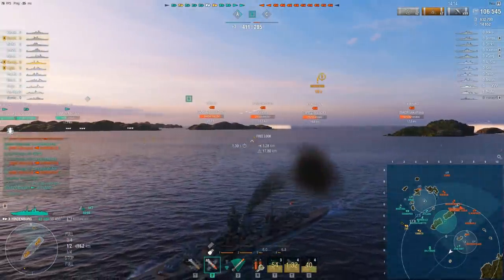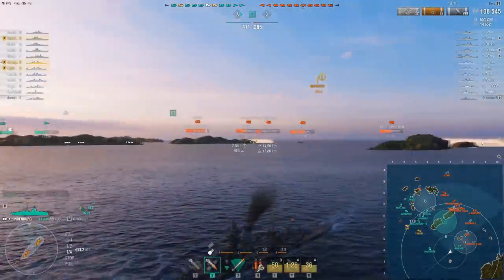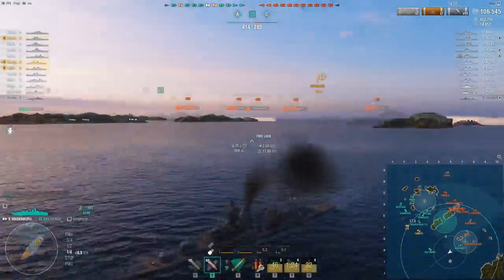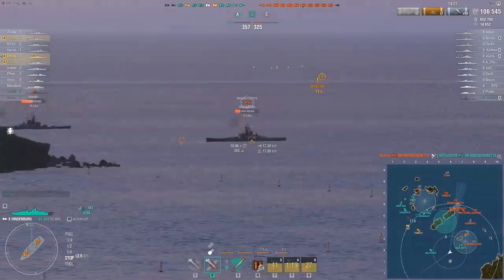Already not even six minutes in, Devo is already at 106,000 damage. Hindenburg can output that damage very, very quickly. You can also notice that he's not really always focusing on one target — he's kind of spreading it out a little bit. And that's another way to really annoy enemy ships.